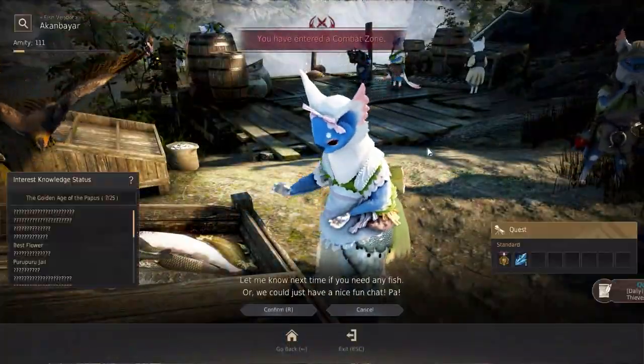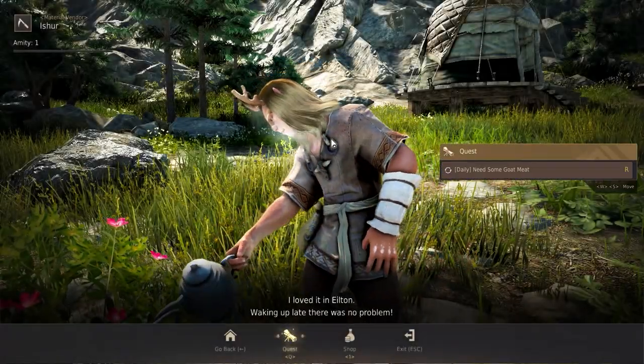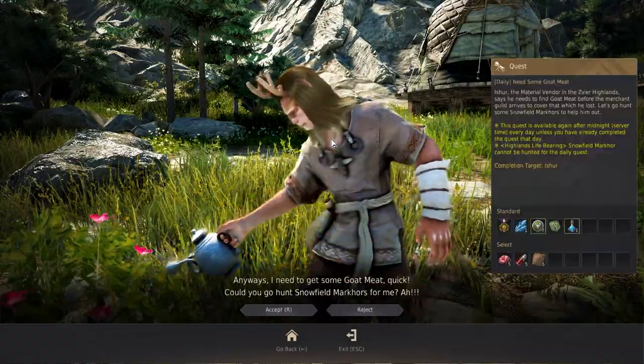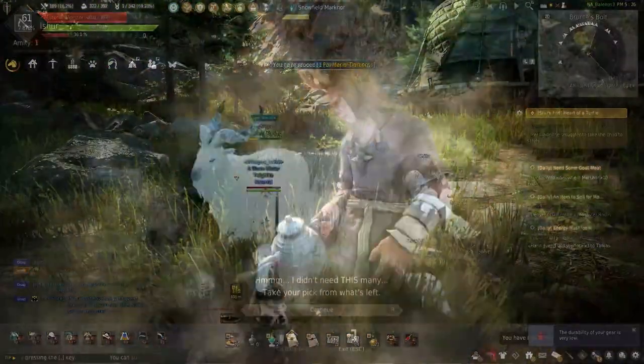Once completed, it's time to head south to the Highlands for the daily Needs Some Goat Meat. This daily wants you to hunt ten Snowfield Marcore from the highlighted area. After they're hunted and turned in, we have to head east to the villa.